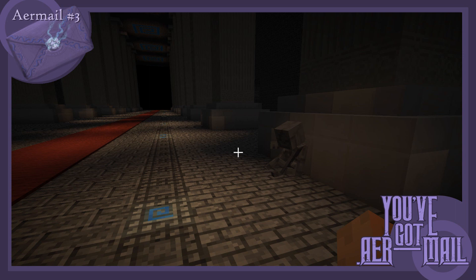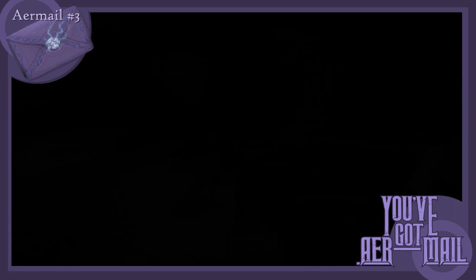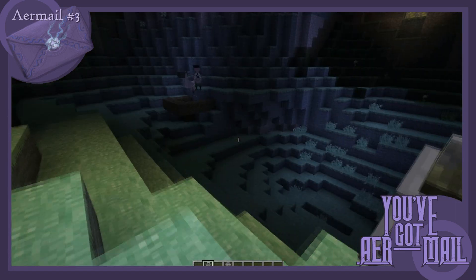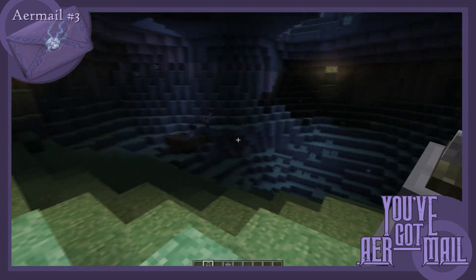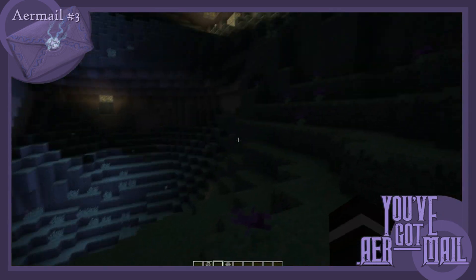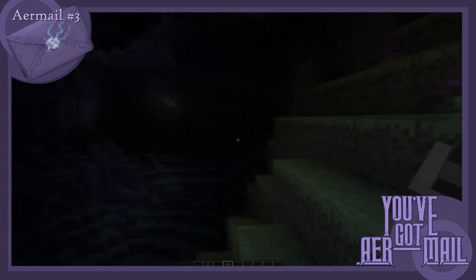First of all, we've found that dungeons are quite dark, and placing torches everywhere becomes quite troublesome, which is not something we initially intended. In order to solve this, we have introduced dynamic lighting in the form of newly craftable lanterns. These curious additions come in two types: ambrosium lanterns and iron lanterns.